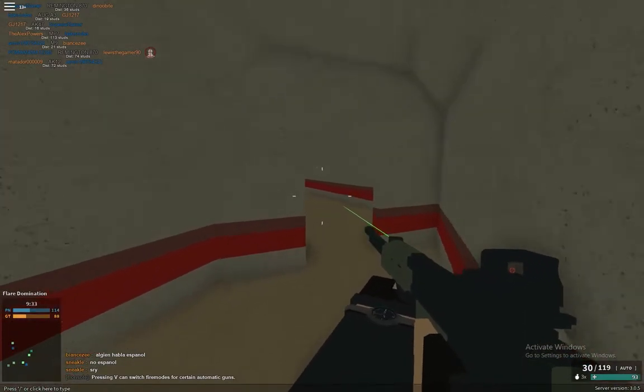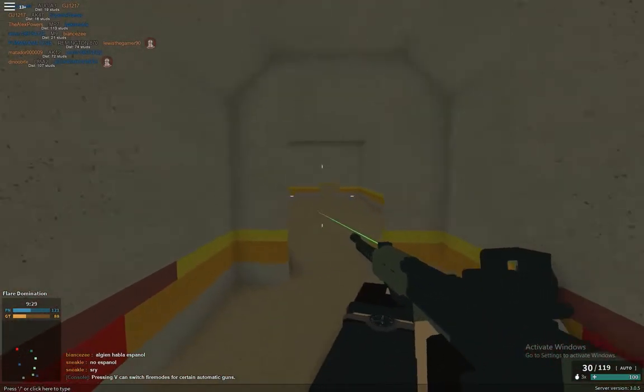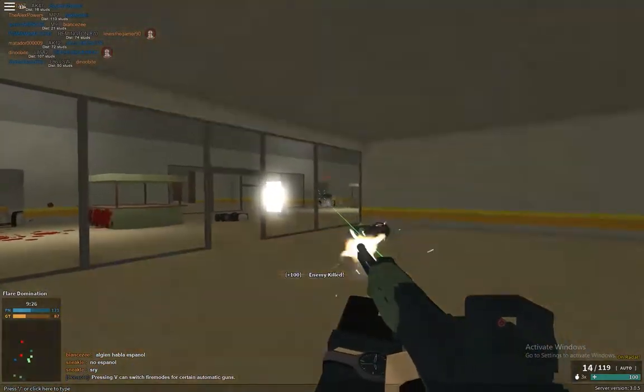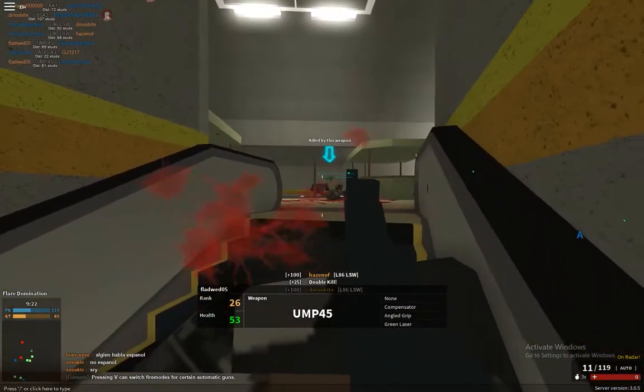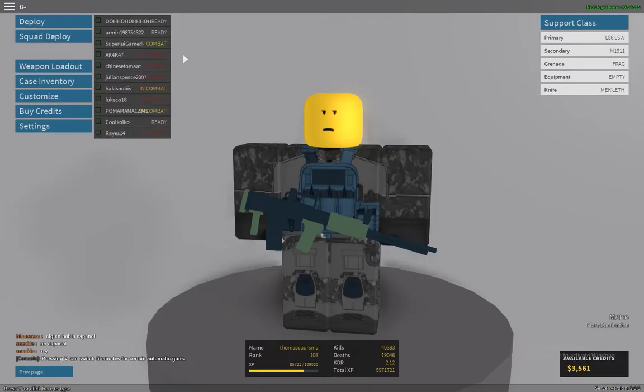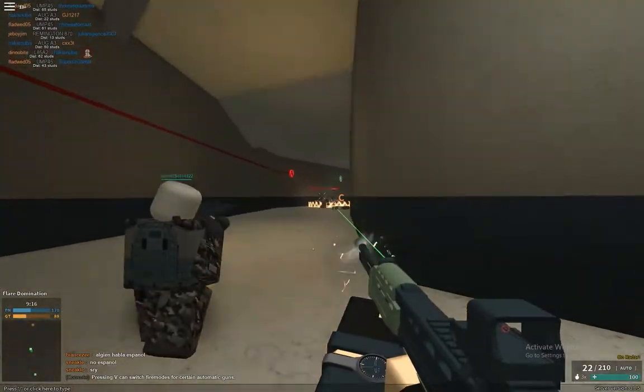Here you see me moving slowly because there might be an enemy around there, so I'm trying to pie the corners. This means really slicing the corner into smaller pieces, going around so slowly that you have time to fire at each individual target that might be around the corner. It doesn't end up helping me here but it's always good practice.